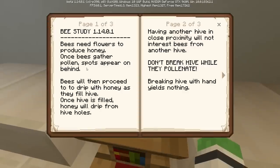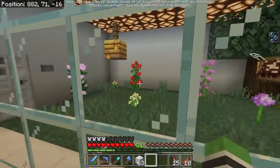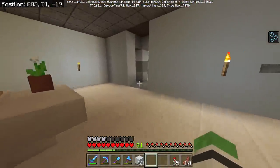Bees need flowers to produce honey. Once they gather pollen, spots appear on their behind. Bees will then drip with honey as they fill the hive; once the hive is filled it'll drip. Having another hive does not interest the bees to go to it, which is interesting. Don't break the hive - breaking a hive with your hand yields nothing. I found out they're not only in flower forests but plains and sunflower plains. You can breed them like normal, and you can get honeycomb and bottles of honey. I have to consult the gods now - let's go to Google.